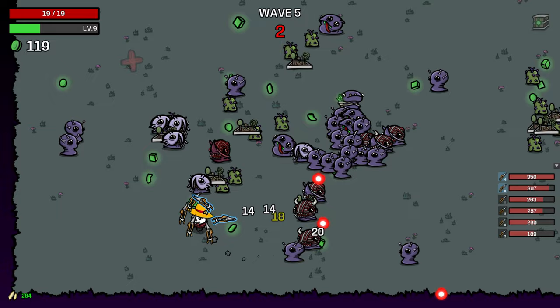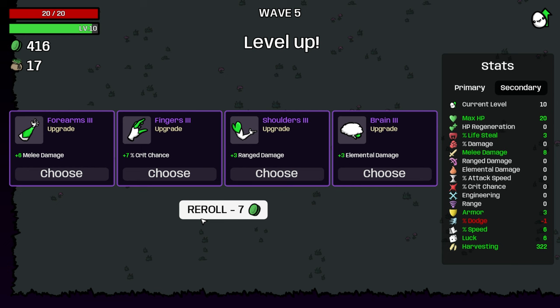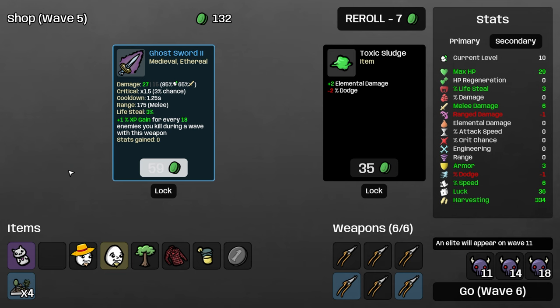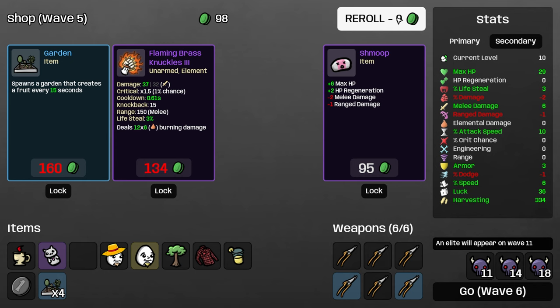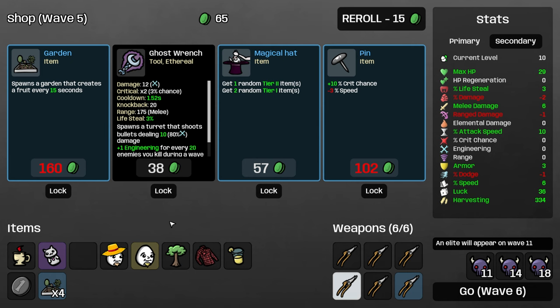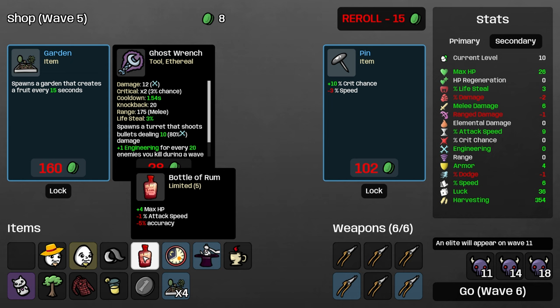$406 on wave five is kind of decent. We'll take a lucky charm, a garden, and coffee — because we definitely want attack speed for when we inevitably find good setups. Magical hat — is it worth it? Probably. We got rum, duct tape, and work overtime — oh, that was insane! That was worth it.